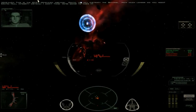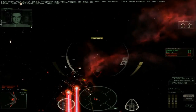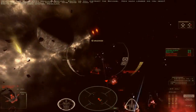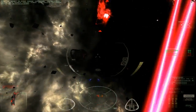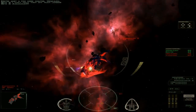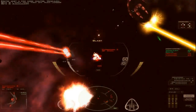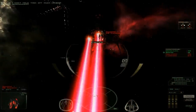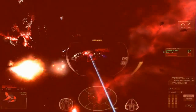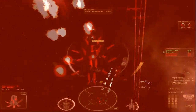Vassio's Durge is an action-packed custom campaign for FreeSpace 2, comprising 9 total missions with new ships, music and other assorted goodies. You play as a grief-stricken pilot being interrogated about his recent experiences, beginning with the awakening and the mysterious actions of the destroyer Vassio. Vassio's Durge is a must-play for any FreeSpace 2 fans.